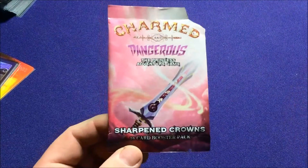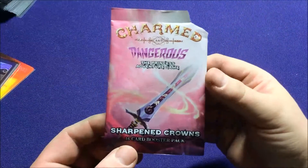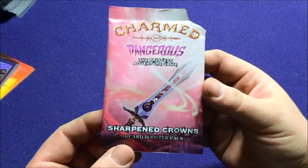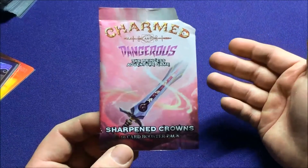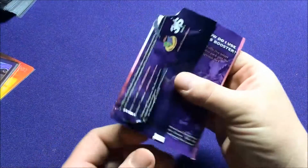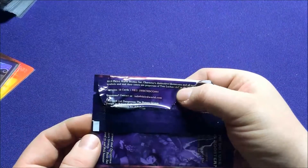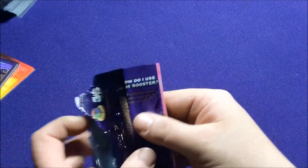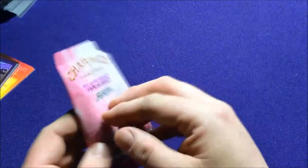Well, I already opened and sleeved everything. This is me showing off the contents of the game. This is the Sharpened Crowns Booster Pack. I got this with the Kickstarter. I believe it will eventually hit retail because it has a regular SKU number and everything. But for now, just shuffle this into your Dangerous deck — it's extra Dangerous cards.